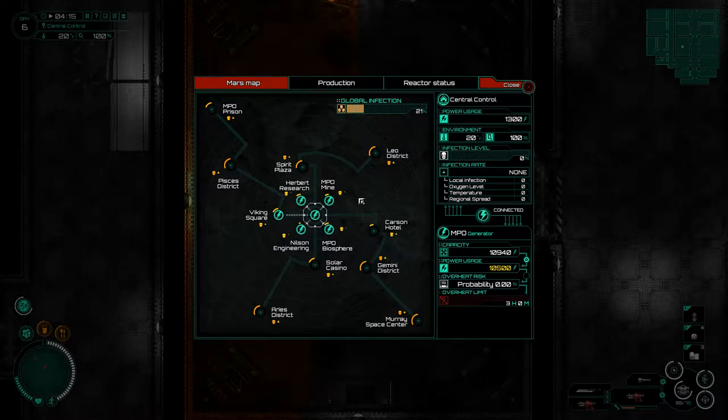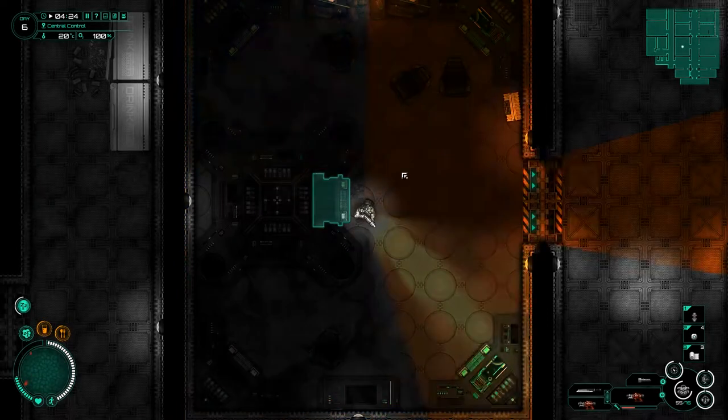We have a couple of problems. The first is we're getting close to 25% infection, where things will start attacking this area. I can fix that with the liberal application of violence around these four areas - just go kill all the bad guys with my renewable energy and my repairable shotgun. The other problem is our capacity and usage are getting very close to meeting each other.